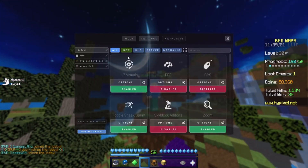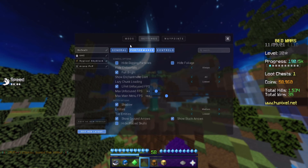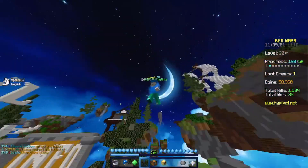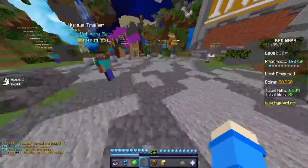Go to the Mods section again, then go to Settings and navigate to Performance. Have Full Bright on — this will again boost your FPS because it removes shadows and dynamic lighting. You can turn off the Show Enchantment Glint options as they're pretty useless. For Hide Ender Portals, set this to Always unless you're playing Skyblock — ender portals in PvP will lag you so hard. Trust me, have Hide Ender Portals set to Always. It will really help and boost your FPS.